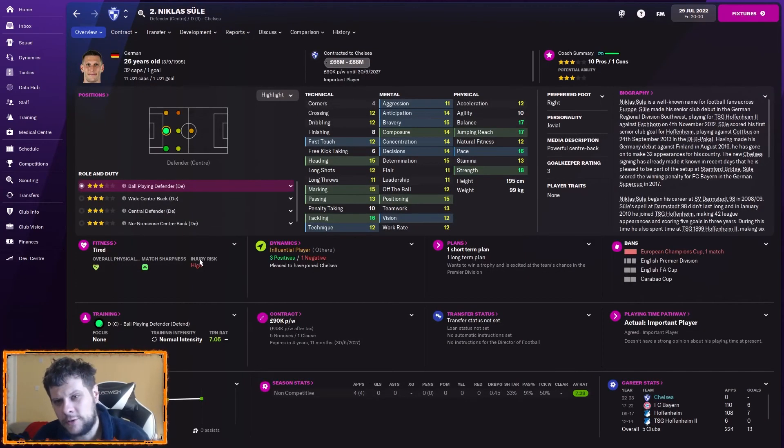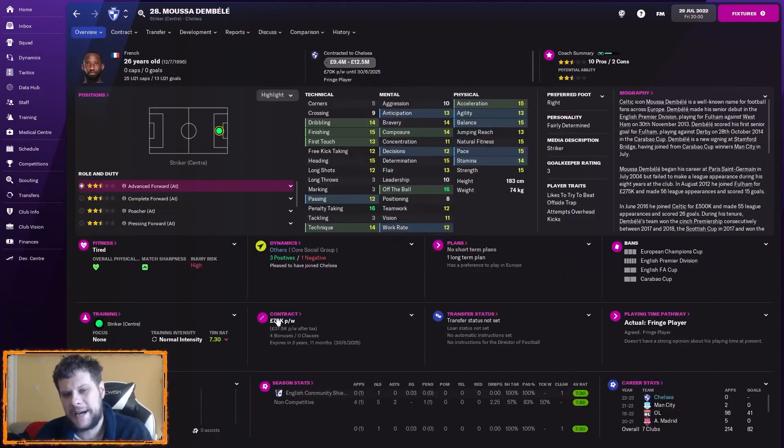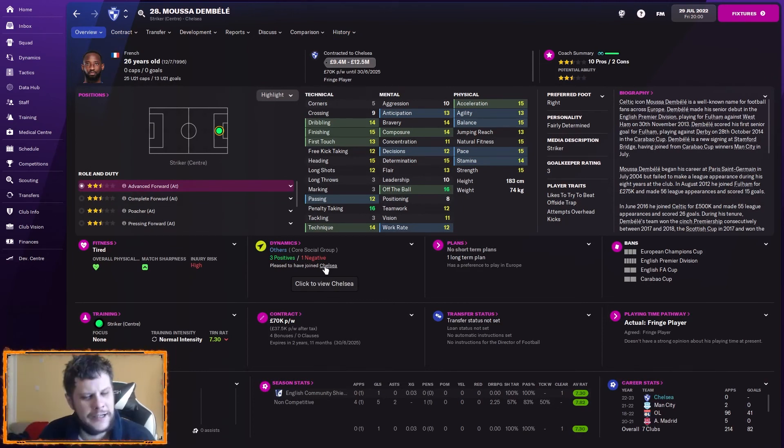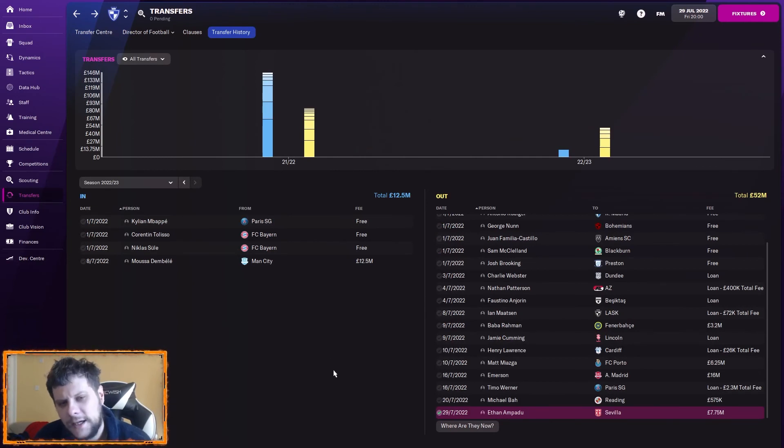We've got Nicolas Sule as a direct replacement for Antonio Rudiger — slightly better in the air, which is great for us from corners, assuming corners haven't been patched since full release. Sule will be absolutely monstrous at corners with his jump, reach, and better heading — a big upgrade across our defence. And then we've got Moussa Dembele from Man City for £12.5 million. He had moved to Man City for £18.75 million, they transfer-listed him after finishing fifth. I just wanted another backup striker. We're trying to sell Batshuayi, and hopefully we'll run a profit over that kind of deal. Dembele also provides homegrown status in the country.